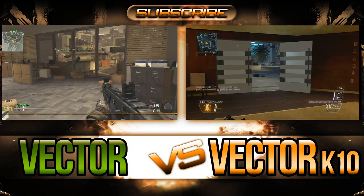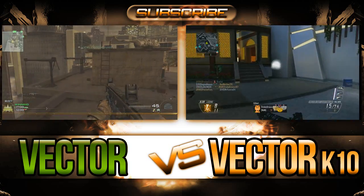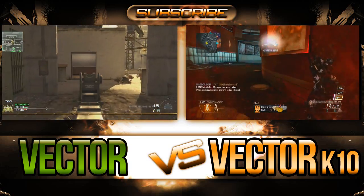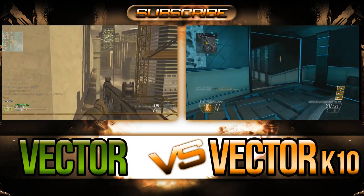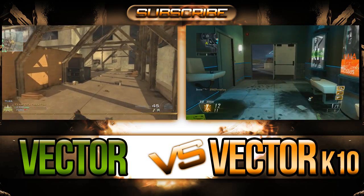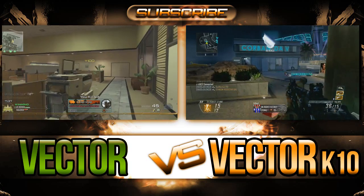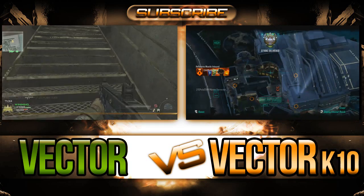Let's break down the Modern Warfare 2 Vector. The magazine size was 30 rounds, 45 with extended mag. You can unlock it at level 12. Starting ammo was 60 plus 30, and maximum ammo was 180. Reload time was 2.2 seconds loaded, 2.7 seconds unloaded — not much of a difference. The rate of fire was over 1,100 rounds per minute, almost 1,400 with rapid fire. The range was so-so, recoil was very low, and penetration was low. Fully automatic.